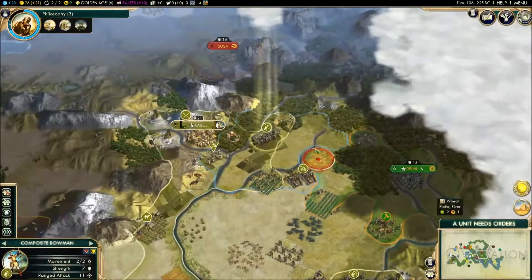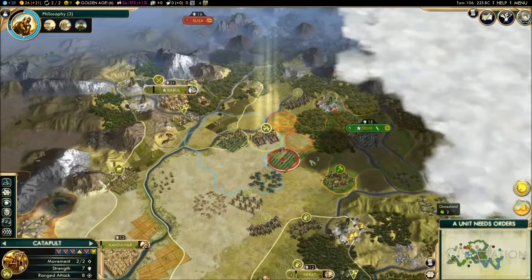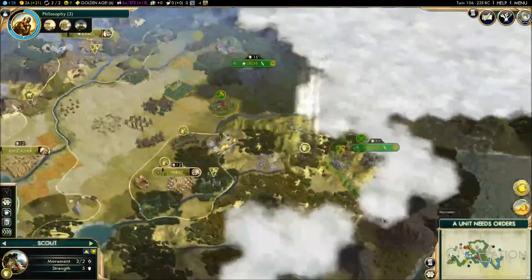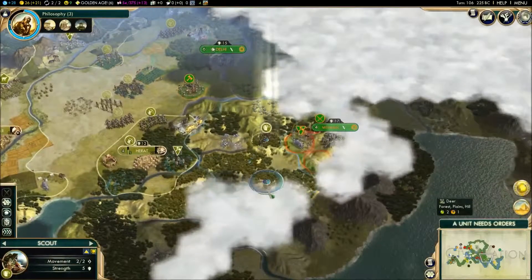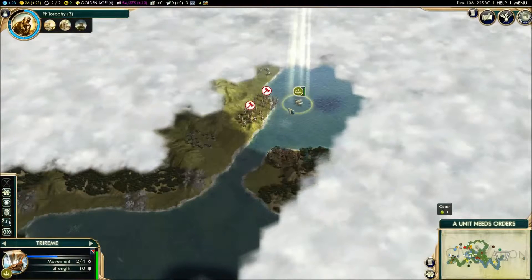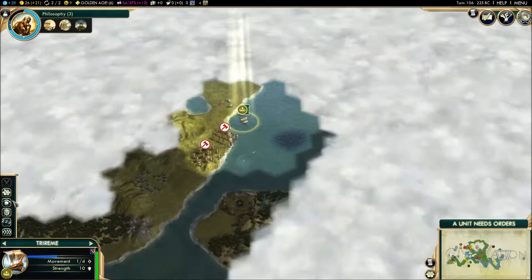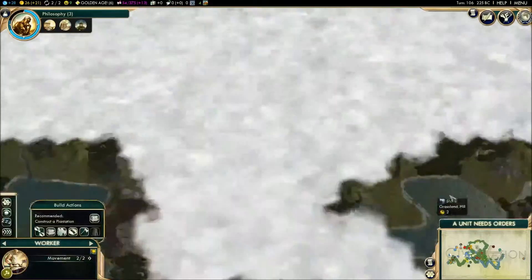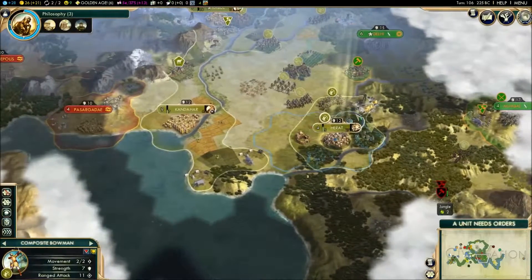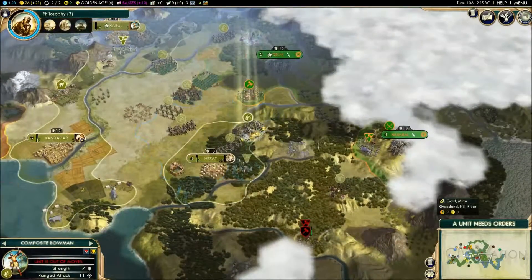We want to get all our ranged units in position. The best place for this guy is probably down there. Spearmen could come to me. We do want roads as well because we don't have any at the moment. There are barbarians in India — great. Is Japan in a war? No, they're just exploring. There's still quite a way to go up this coast.